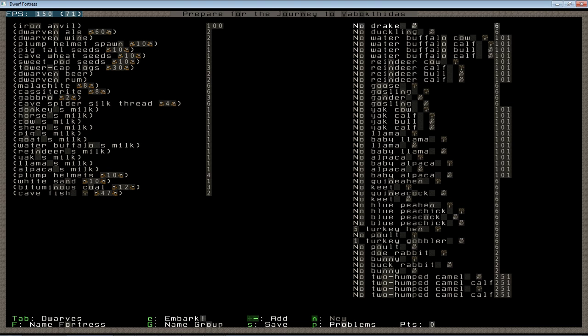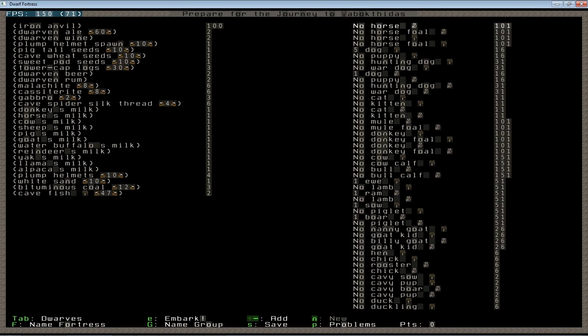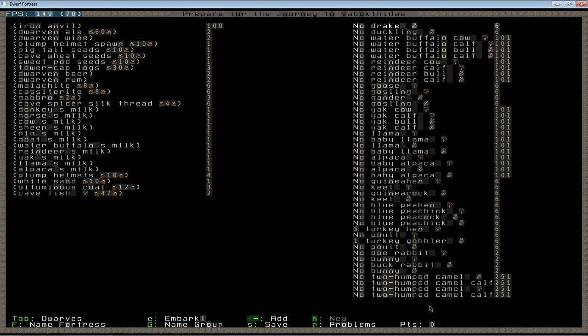You can bring any animals you like — all of these have various advantages and disadvantages. I would strongly recommend against, for a new player, taking the larger forms of grazers: horses, donkeys, bulls, the various types of camel, llamas, and alpacas. Not only are they expensive, but they take more grazing space individually. The bigger animals can actually eat themselves out of house and home and then starve to death. While it makes a fantastic way to cull excess population, it also means your entire animal industry can collapse if you don't pay attention to it.